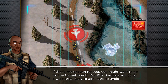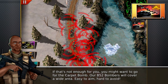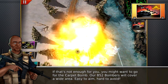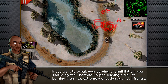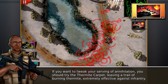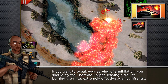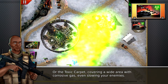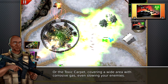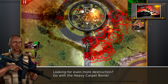Now, if that's not enough for you, you might want to go for the carpet bomb. Our B-52 bombers will cover a wide area — easy to aim, hard to avoid. If you want to tweak your serve of annihilation, try the thermite carpet, leaving a trail of burning thermite, extremely effective against infantry. Or the toxic carpet, covering a wide area with corrosive gas, even slowing your enemies. Looking for even more destruction? Go with the heavy carpet bomb.